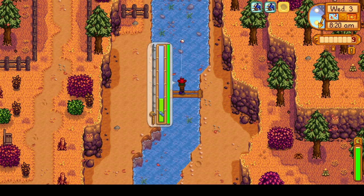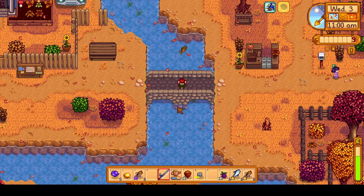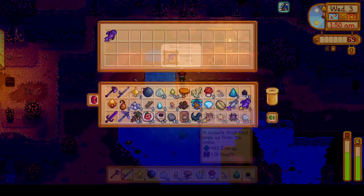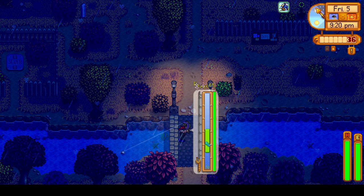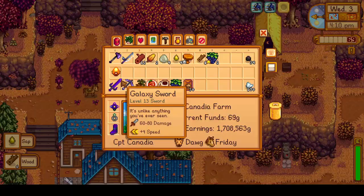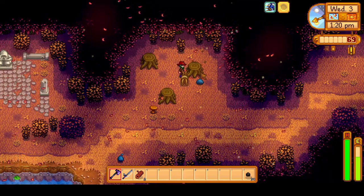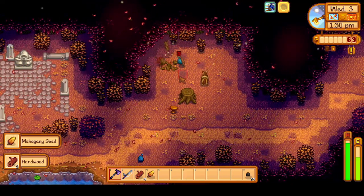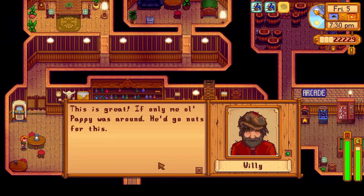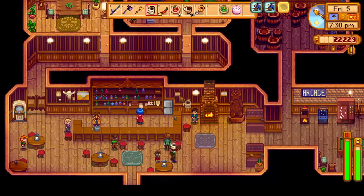We move on to day three and start off strong by catching the angler fish. We will need to catch every fish for perfection and we managed to catch every unique fall fish on day three and day five of fall. This includes the salmon, midnight carp, sea cucumber, super cucumber, eel, and walleye. We also chopped some trees and the secret wood stumps to gather wood and hardwood and get closer to level 10 foraging, which I will continue to do through the entire month of fall. Another thing I will do many times is give gifts to NPCs as I pass through town in order to increase friendship, as maximum friendship is a perfection goal.